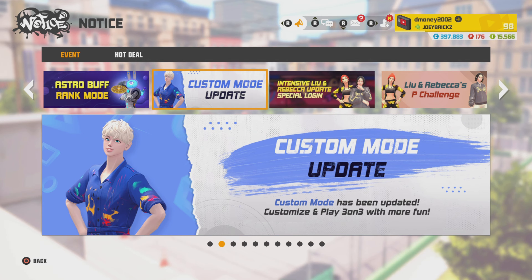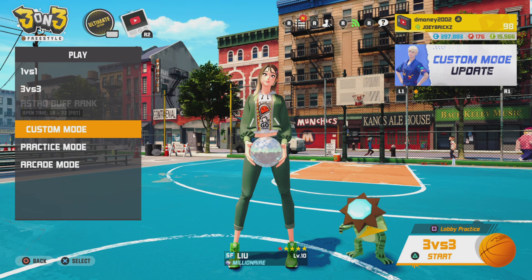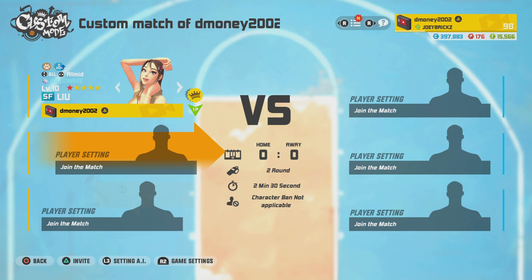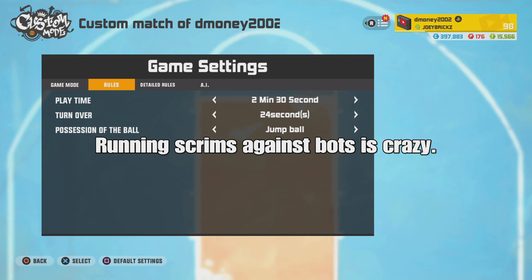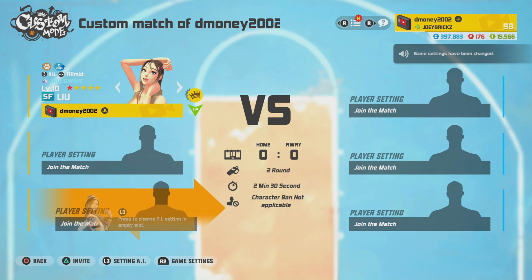Next, we got the custom mode update, which I'll just show you — it's a lot easier that way. You go to Play, go to Custom Mode, and basically it'll allow you to do solo scrims and team scrims a lot easier. You can add AI characters, adjust the game settings, rules, detail rules, and even the prestige level of the AI characters. This is going to be some heavy comp solo scrims, I'm telling you.